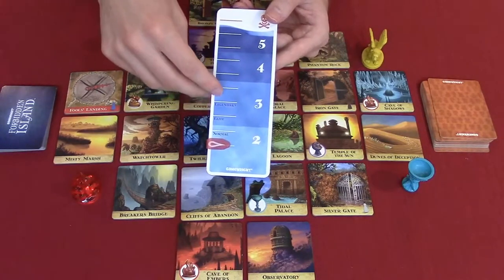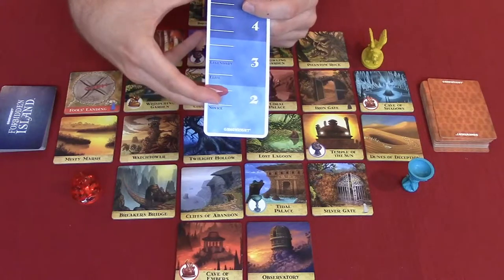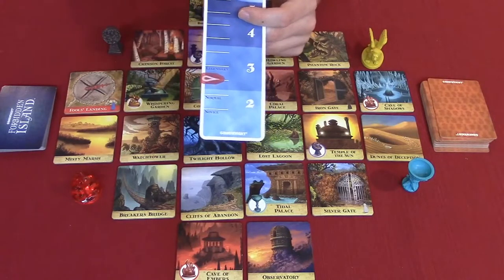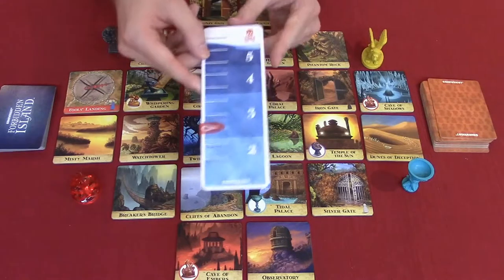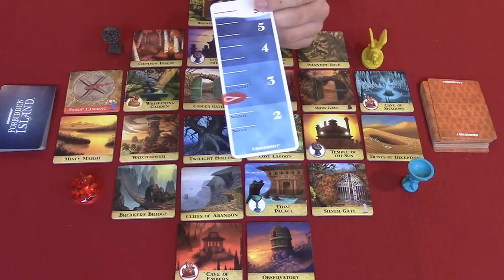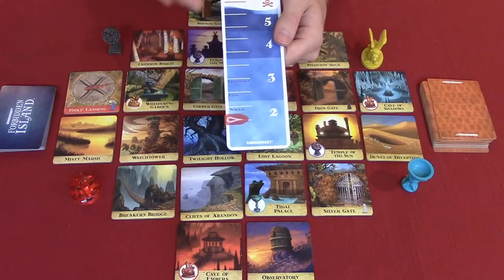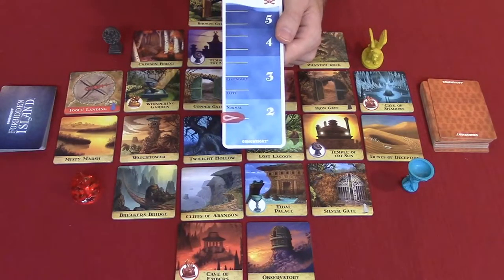We're definitely going to start our gameplay on Novice, and this is our water level — it tells us how dangerous it is. Right now you draw two Flood cards from the Flood deck per turn. As you get higher, eventually you draw three, four, five cards and then you drown and die. When you draw a Water's Rise, you raise the water level and then shuffle and draw new cards. Place the water level marker on the left side of the water meter and set it to the appropriate starting difficulty level. If this is your first time playing, set it to Novice. We will be setting it to Novice, so we'll probably get out alive — maybe.